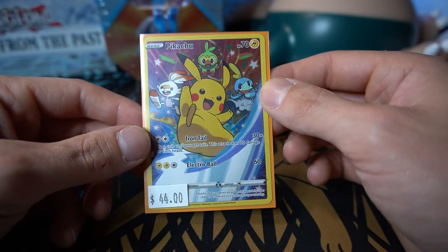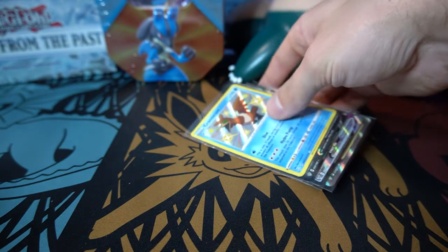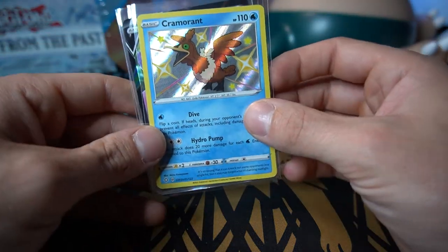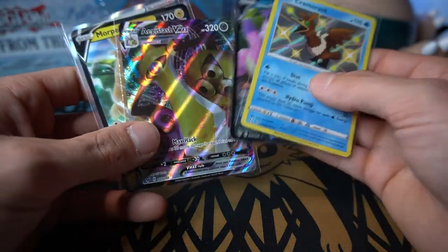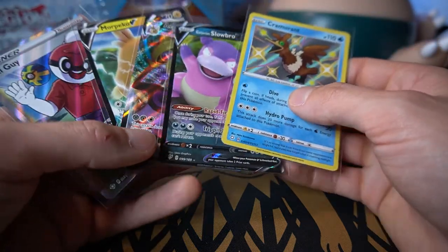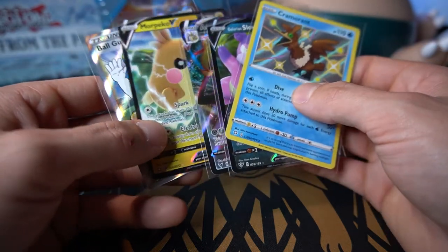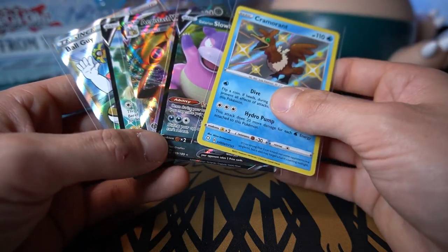I started opening again when Darkness Ablaze was the new set, so I missed this one. Lovely holo foil with the three starters — Grookey, Scorbunny, and Sobble — behind Pikachu. Just a really awesome card and I love it. Let me know what you thought of the video and if I should do more mixed bag openings. Stay happy, stay healthy, and stay tuned — Digimon TCG is coming Thursday!